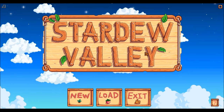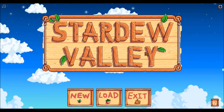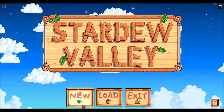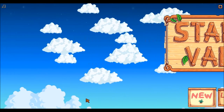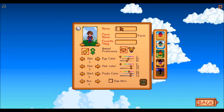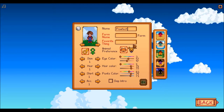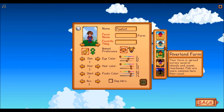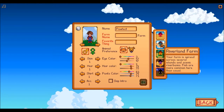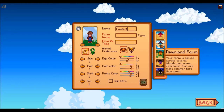Hello everyone and welcome to Porfex 1.1 Stardew Valley Let's Play Walkthrough series. This is the 1.1 update that's just come out today and I'll be playing on the Wilderness Farm. I've decided to play the Wilderness Farm because I think there's too much water on the Riverland and making a series focused on fishing would be slightly unexciting.